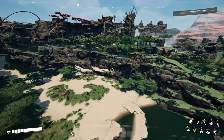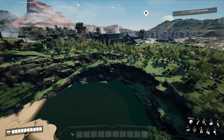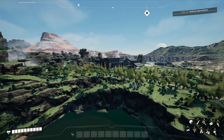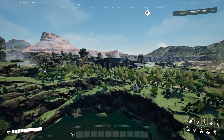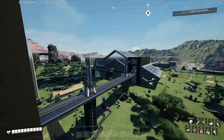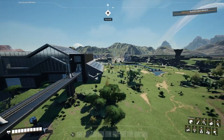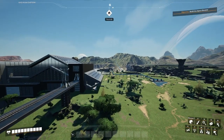Welcome back to another Satisfactory video. Today we're going to be making a new power plant, because in the last episode when we built the beautiful modular frame factory, we realized it cost a lot of power. To be a bit more specific, the whole system — including the iron factory — takes 1065 megawatts to run.